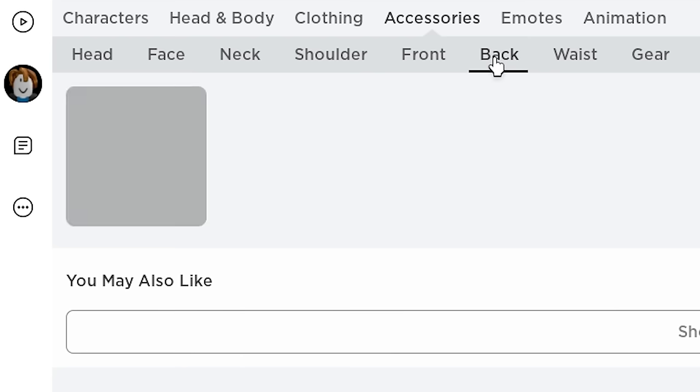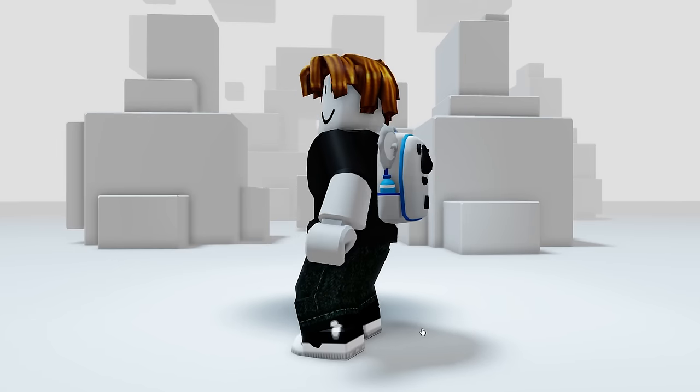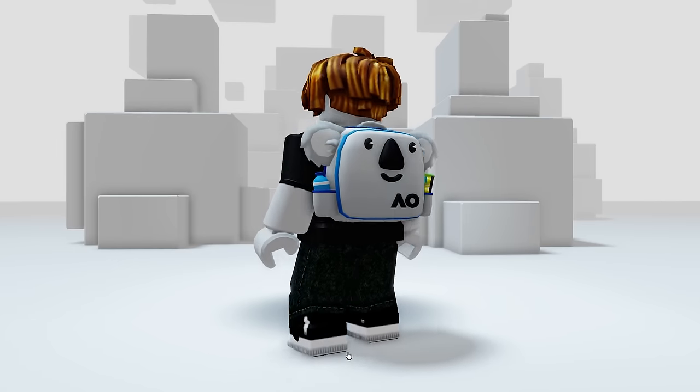We are literally done. The item will be in your accessories, then back. It's a super cute koala backpack, and it even comes with a sick blue water bottle. This is perfect for when I get thirsty.